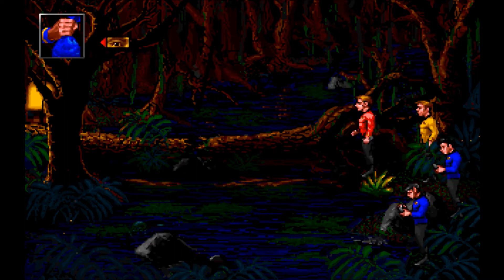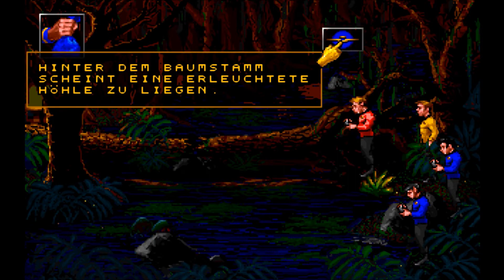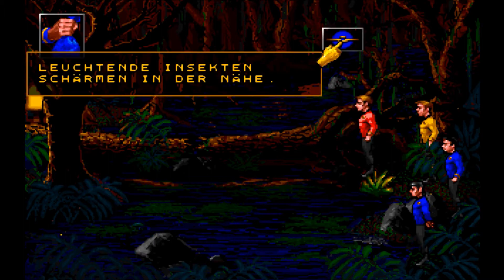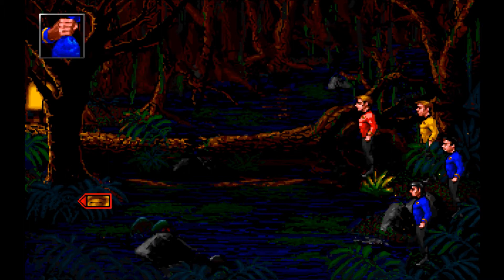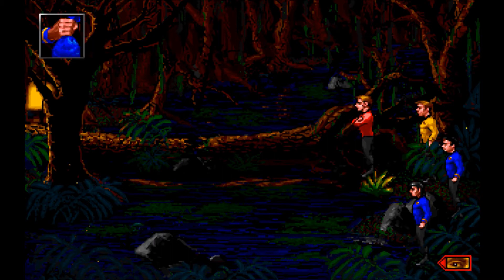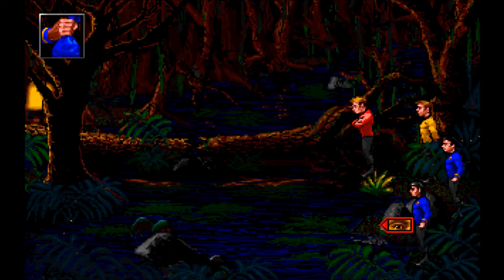Was ist das da hinten? Hinter dem Baumschwurm scheint eine erleuchtete Höhle zu liegen. Leuchten den Sekten schwärmen in der Nähe. Flusswasser.